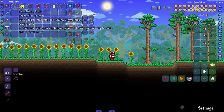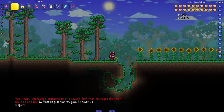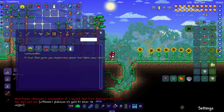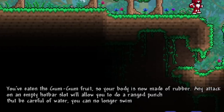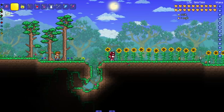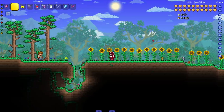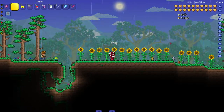Let's start with the Gum-Gum fruit. I accidentally ate two devil fruits off-camera while testing, my bad. Alright, you've eaten the Gum-Gum fruit — your body's made of rubber, any attack on an empty hot bar slot will let you do a ranged punch, but be careful with water since you can't swim. Let's see it in action — a punch on an empty hot bar slot.